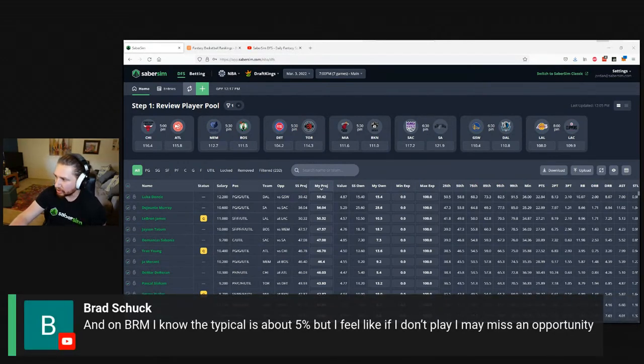On bankroll management — 5% is the maximum on any given correlated set of slates. I wouldn't play more than 5% total until you're very confident you're a long-term profitable player, and even then going over significantly increases your risk of ruin. A good way to look at it: if you're really sweating the individual result of one night, you probably played too much. Sweats are fun, but it should mostly feel like a minor 'dang, I lost' — not genuine distress. Stick to that 5% number.